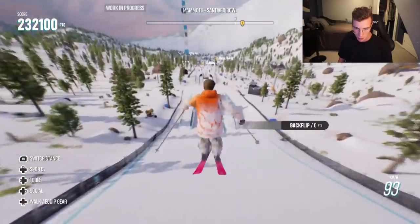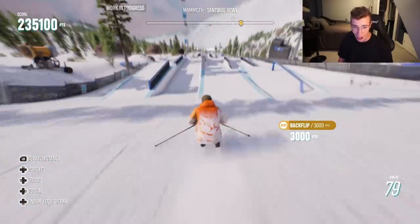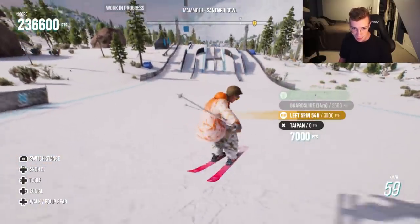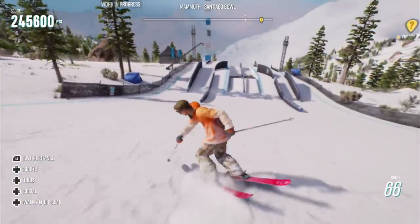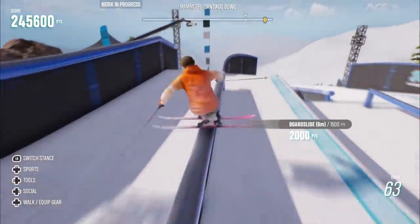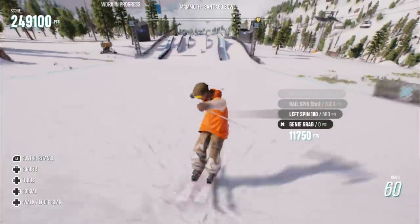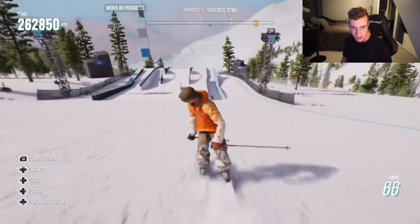All right, here we go. Laid out back. Just right on. There we go. Back six. Beauty. Switch lit. There we go. That was like cork nine swap almost, I think. It's so hard to count rotations in this game too.